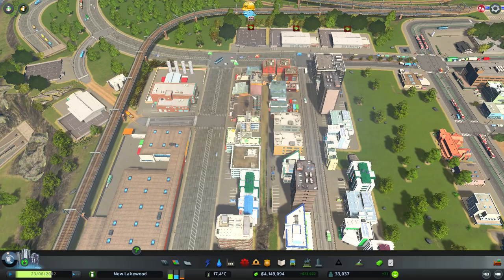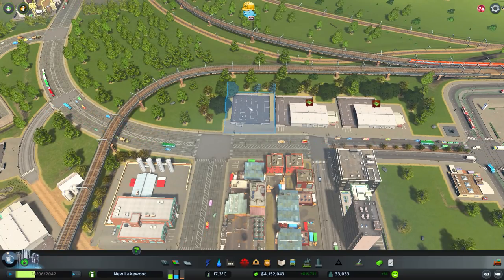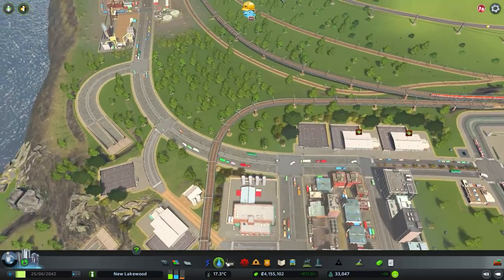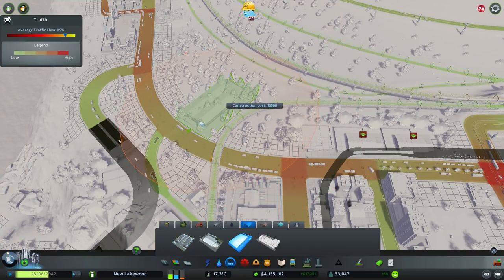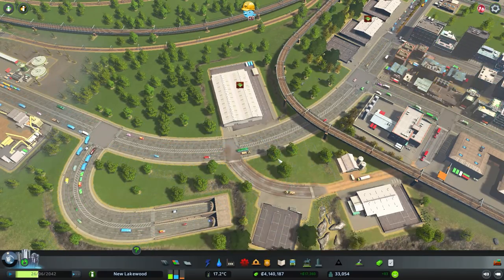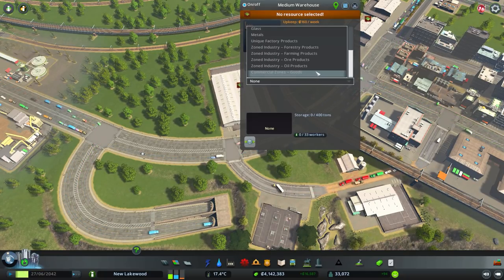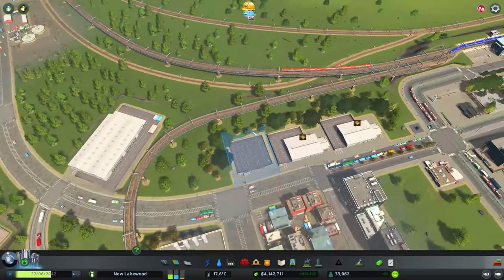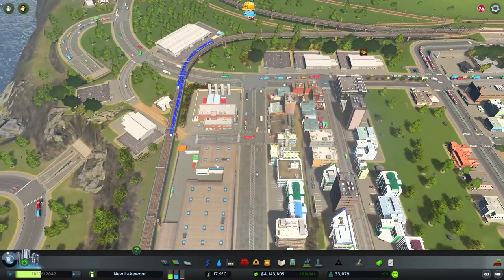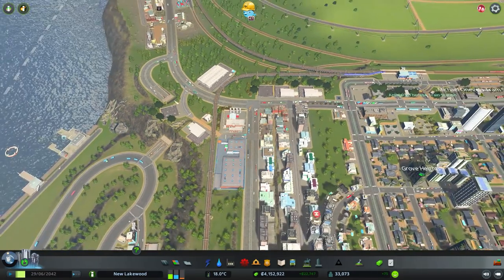The forestry area needs paper and plain timber, plus unique factory products going to commercial zones. We can justify a warehouse for zoned commercial goods here since we have some yellow industry nearby. Unique factory products go in the smaller lot, timber and paper in others — and together these make furniture. That's perfect.